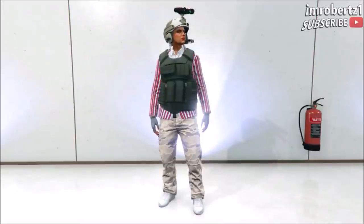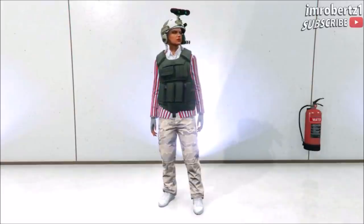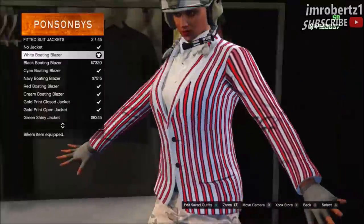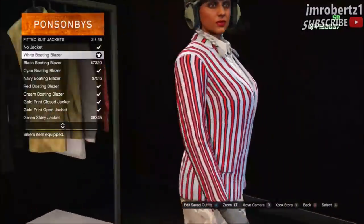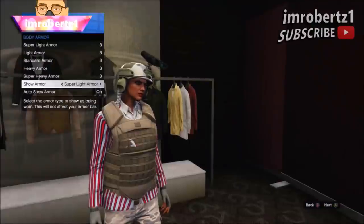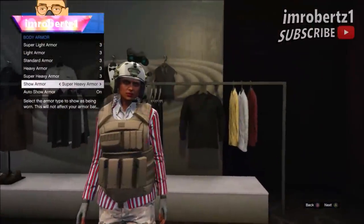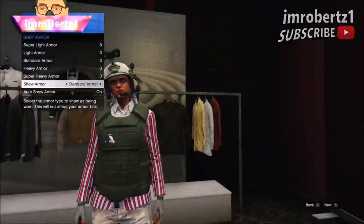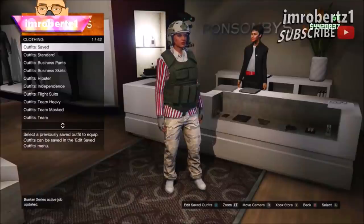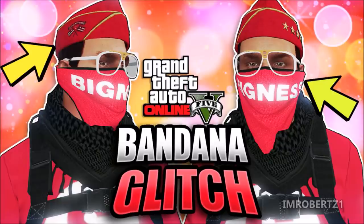Now for the next glitch: how to get black, beige and green rare CEO body armor with fitted suit blazer. The first thing you need to do is go to fitted suit jackets and pick any blazer. Now hold down select, go to inventory, body armor, and select any body armor. This should give you the CEO body armor.